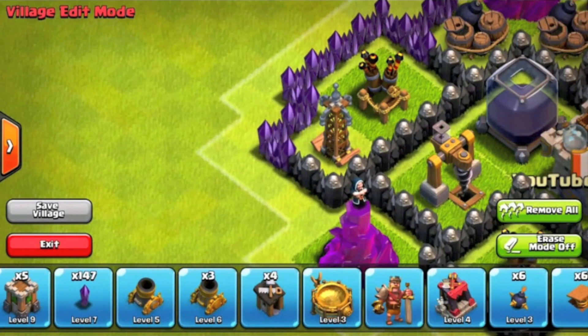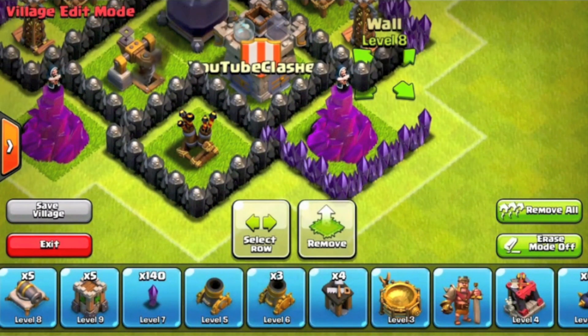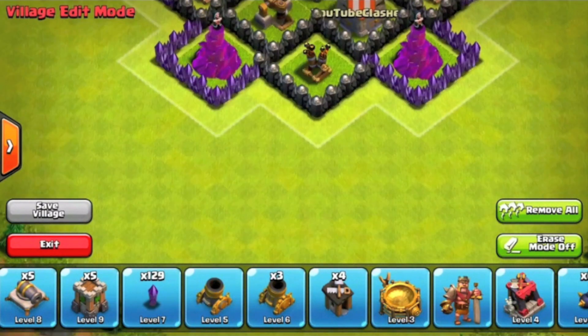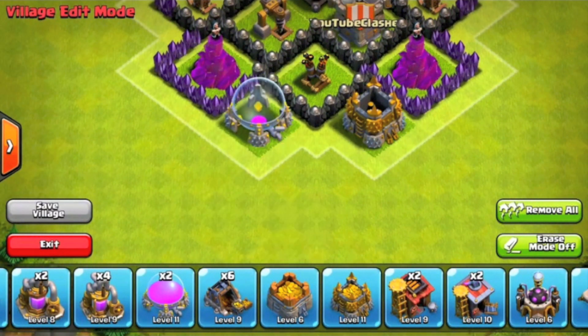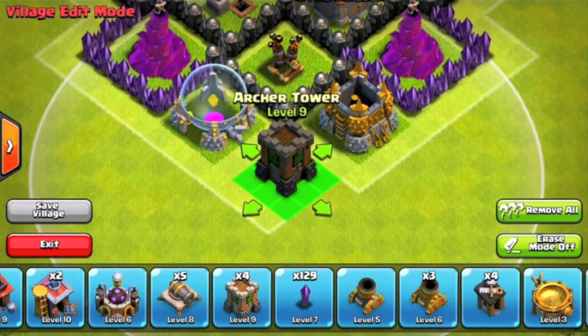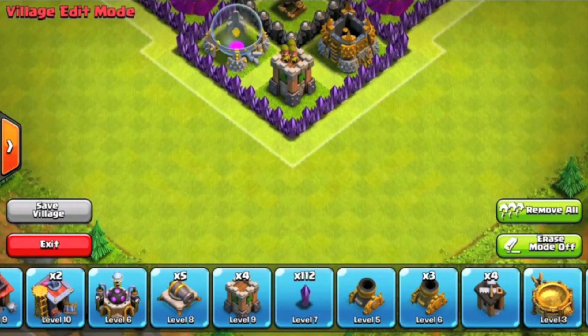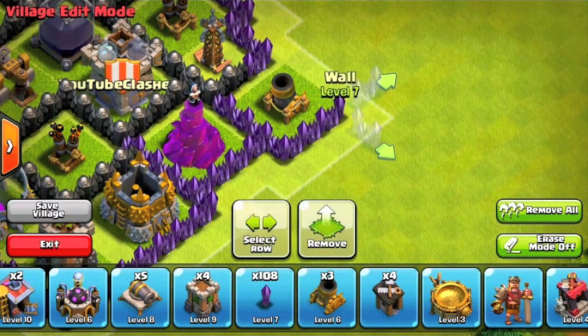The air defenses are in more of a triangle formation. At TH8 you only get three air defenses, and they're pretty well placed into the village. The wizard towers protect your storages, which is another important aspect of this base design.